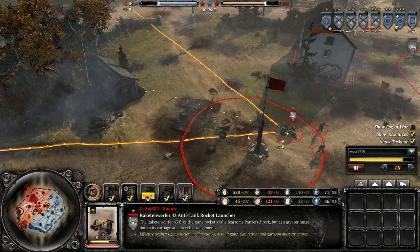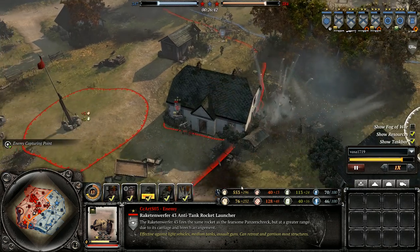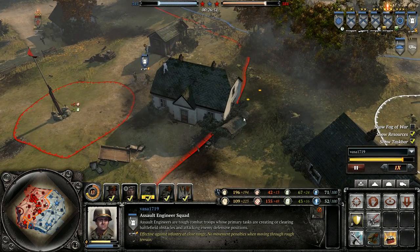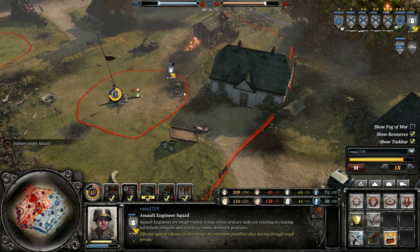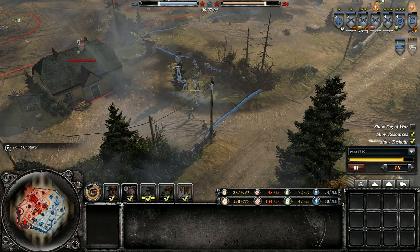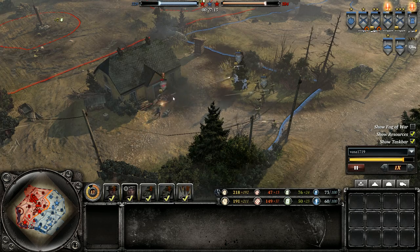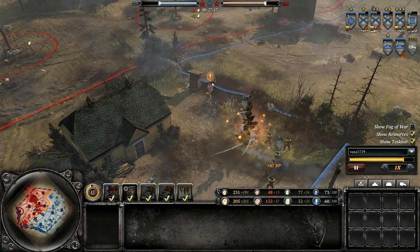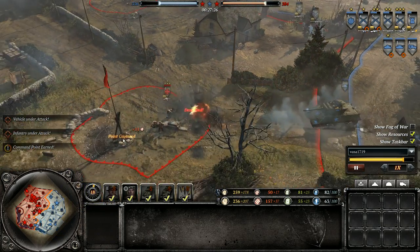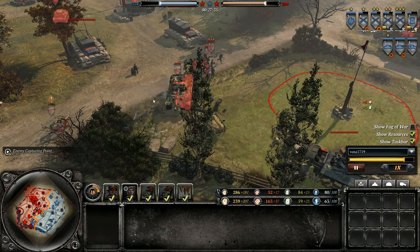This Raketenwerfer has decided to aim for this tool shed just in case there's a tank in there. Assault Engineers — they're the only way for US Forces to get a flamethrower, so that's something to keep in mind on one of these maps where houses are so critical. US Forces don't have any other great way to get units out of houses. I find their grenades to be quite unreliable, especially in big houses with lots of space. Usually you just have to brute force things out of there by pounding with BARs. The Obersoldaten are down — Vet 4 — getting Bulldozer Sherman'd, scaring them away from the point.